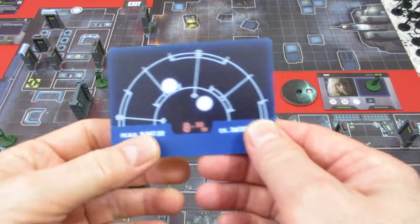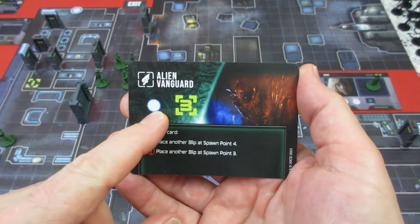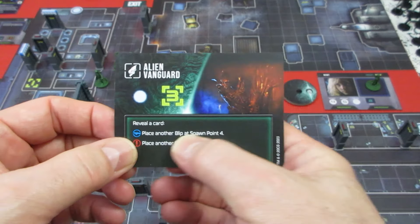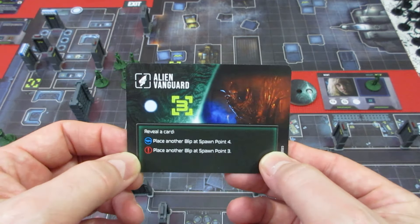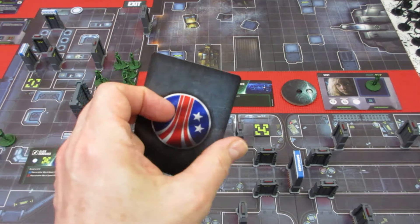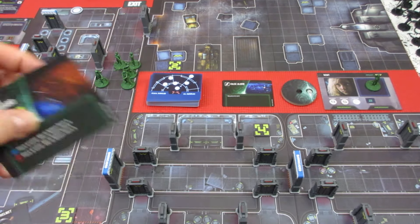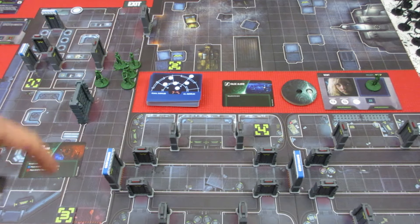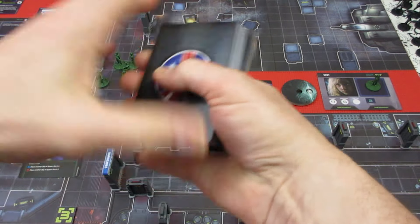The second motion tracker card — and that's a level 2. We get Alien Vanguard: we get a blip at spawn point 3. Then we reveal a card — if it's blue, place another blip at spawn point 4; if it's a hazard, place another blip at spawn point 3. Things are going to get ugly. We reveal a green card, which means nothing — there is no helmet symbol — so we just get one blip at spawn point 3. The revealed card gets put on the bottom underneath the reshuffle pile.